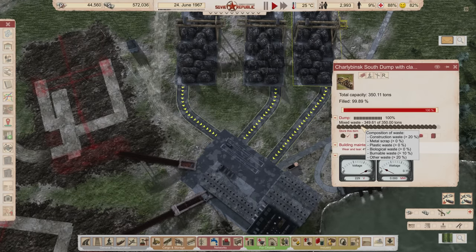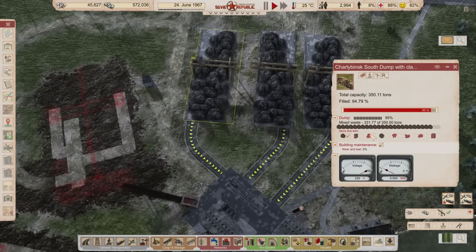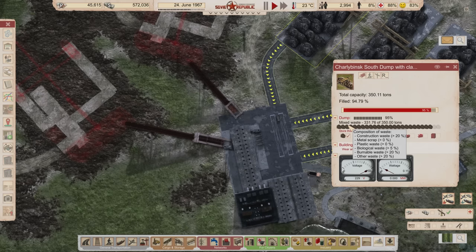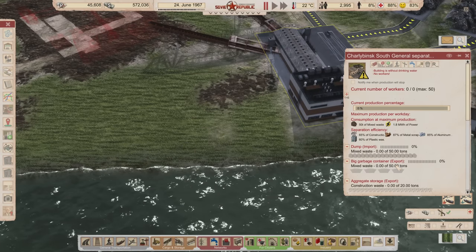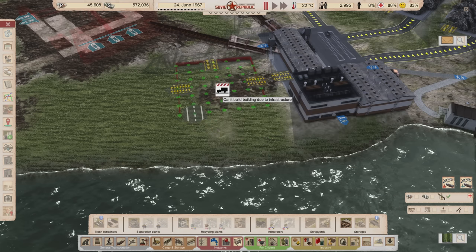There's also biological waste, burnable waste, and other waste — that last category pertains to heat mostly. Biological waste is the stuff our citizens are now separating themselves, but before they could do that they were dumping it in with everything else. This machine is going to sort stuff, but it can't sort biological waste — it takes biological, burnable, and other, and sends it off to another dump. So I'm going to put in another dump right here — the big medium one — we don't need the claw for this.